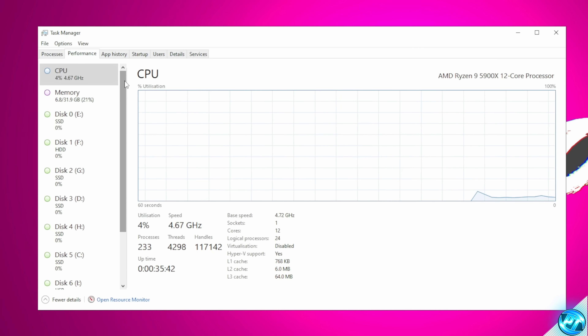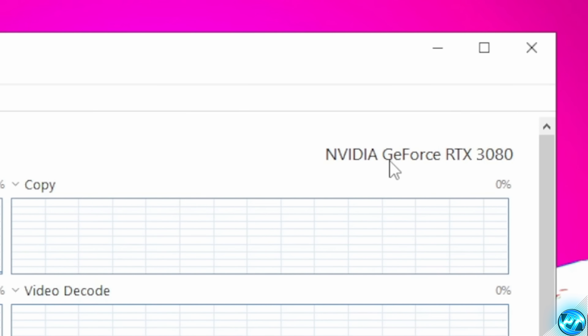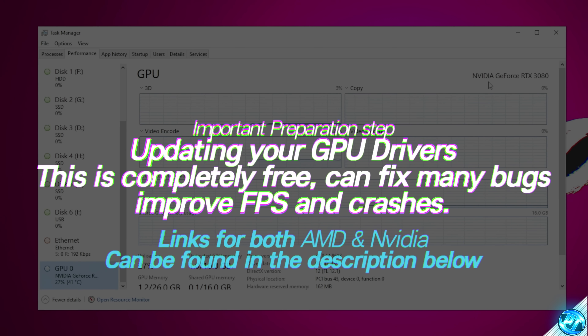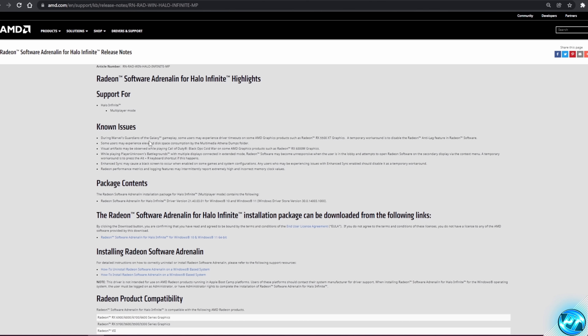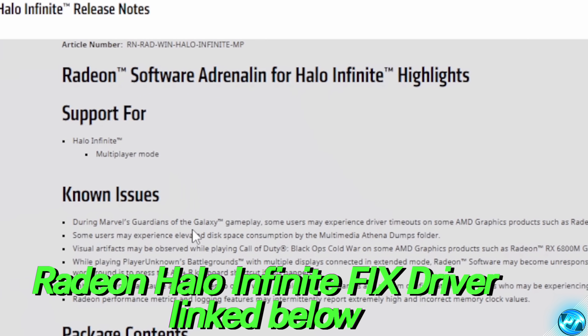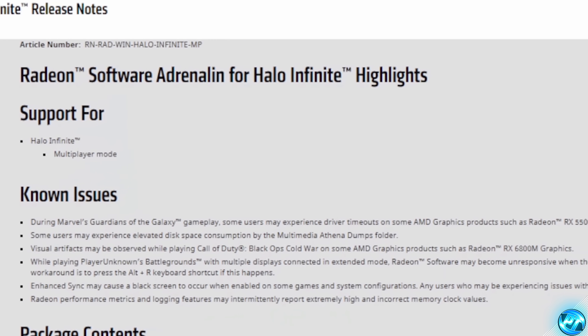Inside of Task Manager, go to Performance. Inside of here, scroll all the way down to the bottom left and click on your GPU. In the top right-hand side, you should then be able to see the make and model of your GPU. Take yourself into the description down below and either click on the AMD Radeon driver download link or the NVIDIA GeForce driver link. Follow the on-screen prompts and download the latest driver. This step is incredibly important, especially for those of you running on an AMD Radeon GPU, as Radeon have just released a brand new driver fixing the performance issues which you may be experiencing, and this driver will be available to download in the description and on AMD's website.